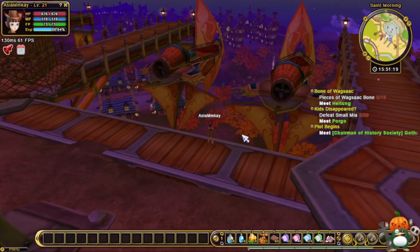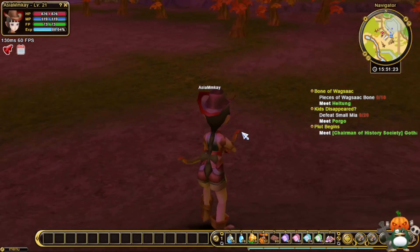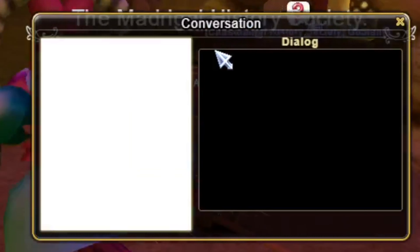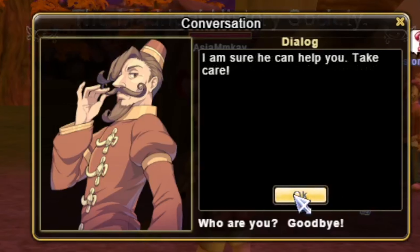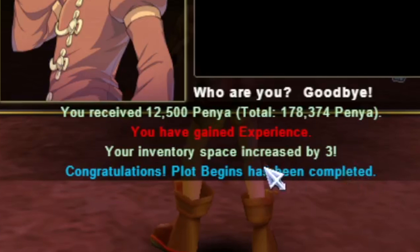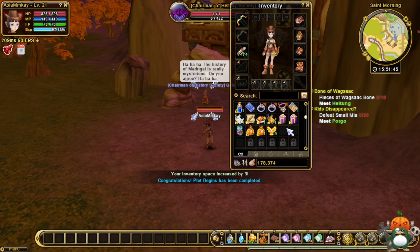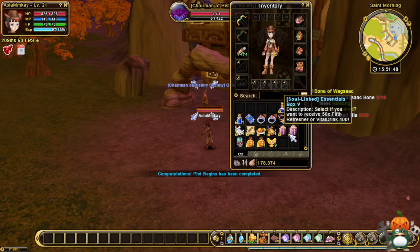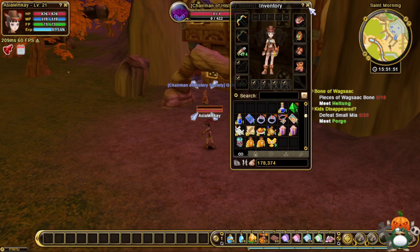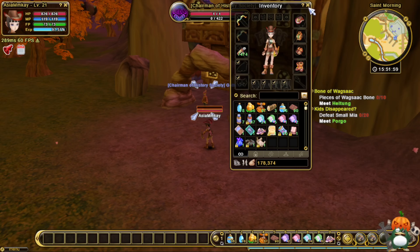I totally forgot about this — hi buddy! Let's go on top of him. Perfect, got three more inventory spaces, which is lovely. Not all the quests have money or experience points but they have little perks like getting more storage space. I'm going to be carrying a lot of stuff later on when I get further in my levels.